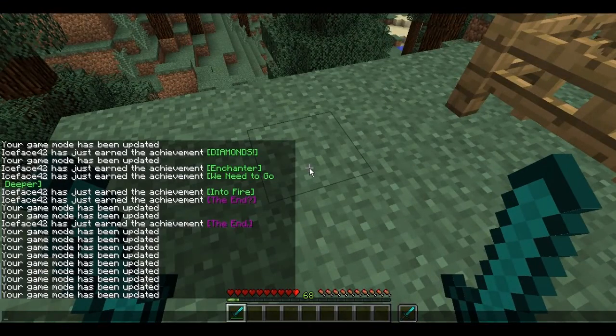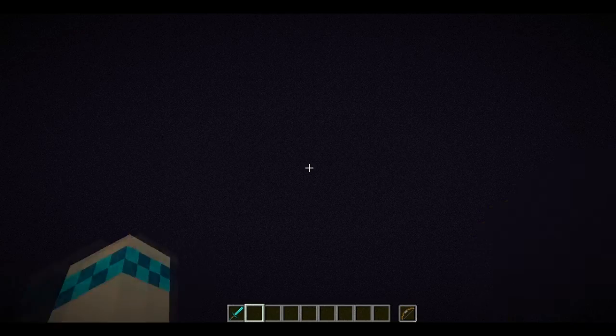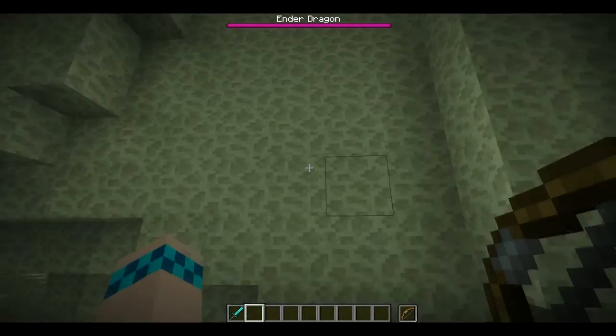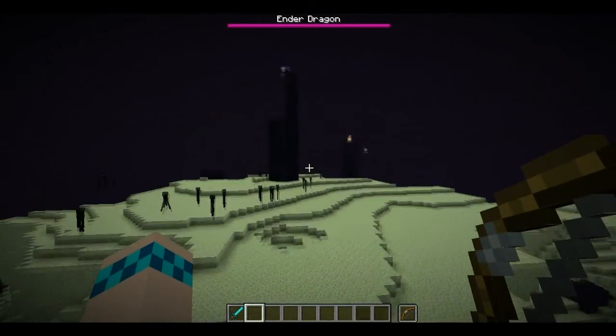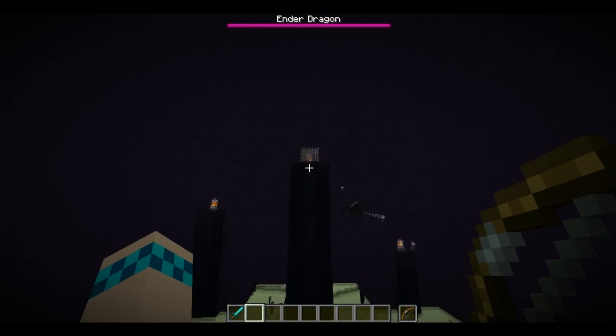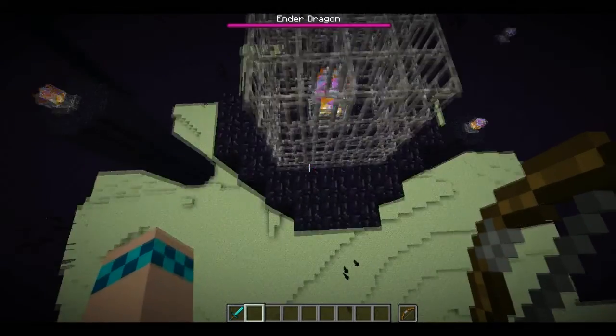Now let's go into the End. By the way, F is the hotkey to put an item into your off-hand slot. The End looks pretty normal right now, but you can see that the ender crystals now have iron bar cages around them.